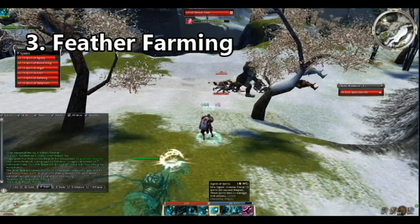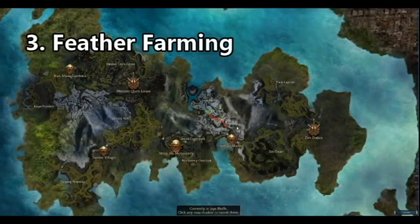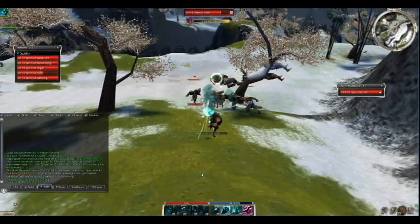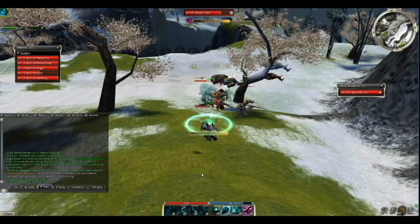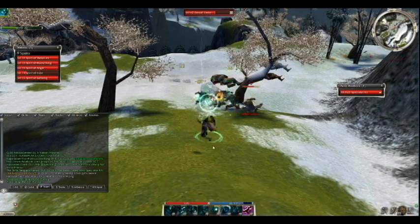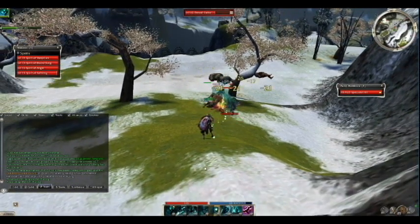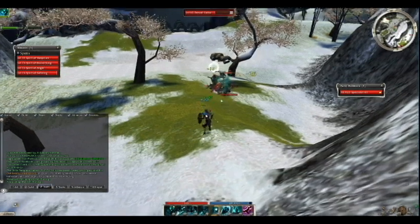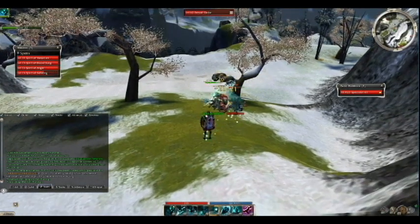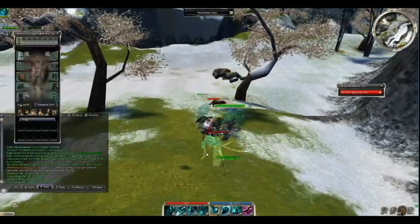Next on the list is ritualist spirit spammer farming for feathers, right outside of Shing Jea Harbor. As you can see, all you need to do is kill the enemy tengus and salvage the crests you get into feathers — feathers also drop here directly. Numerous other random merchant items drop as well, plus gold, purple, and blue units. I'd recommend doing this maybe 20 to 30 minutes a day, or longer if you don't get burned out. It's a nice farm, especially during event farm weeks.